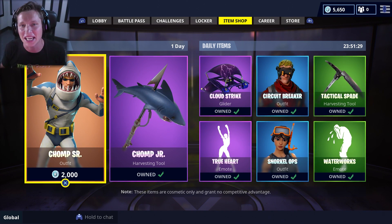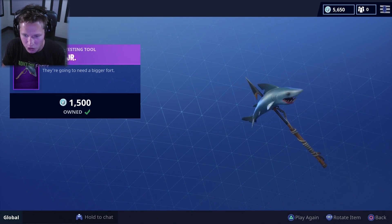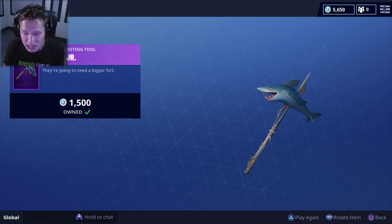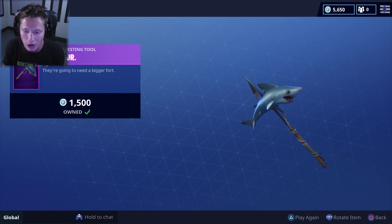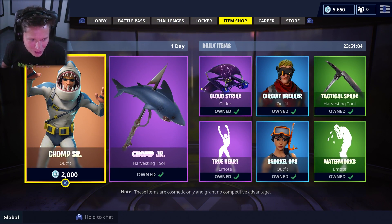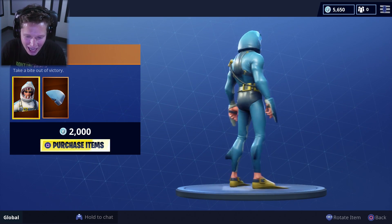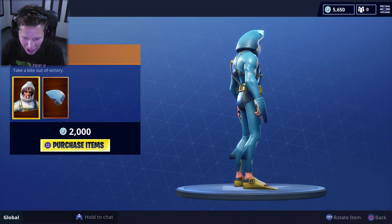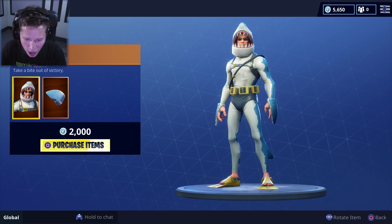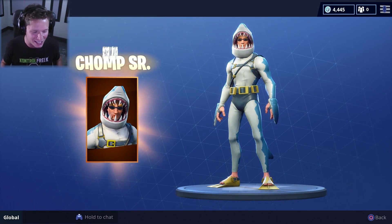I have been anxiously awaiting this skin ever since it was leaked a few days ago. Chomp Sr. is here guys and I'm so excited! I've always loved the Chomp Jr. harvesting tool — it's one of my favorites. It's like this weird gummy flimsy shark type thing, super unique. It actually hasn't been in the shop in a long time, it's fairly rare. Chomp Sr. is the matching outfit — it looks like Jonesy inside of a full body shark suit, and it comes with the shark back bling!